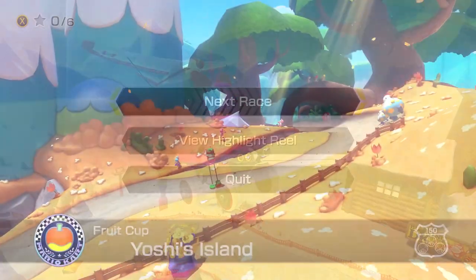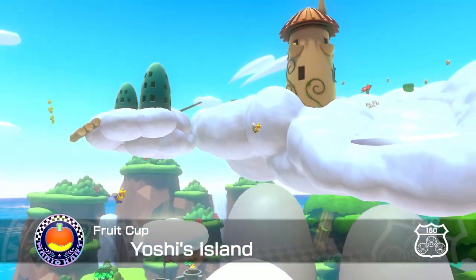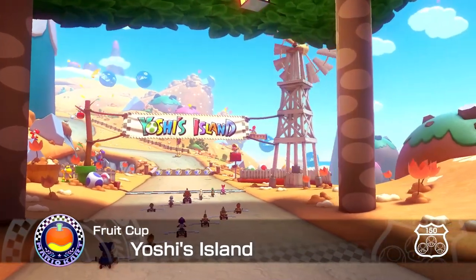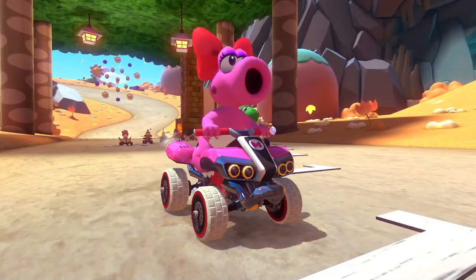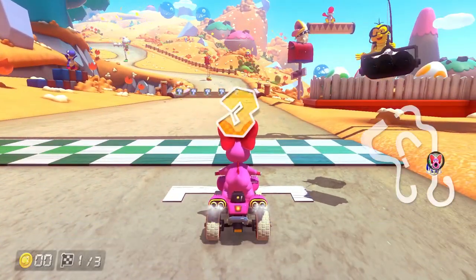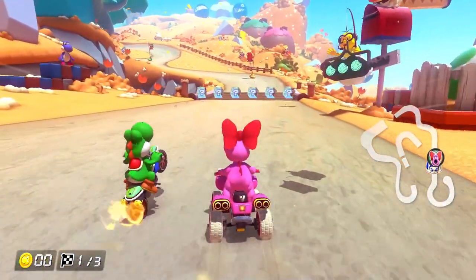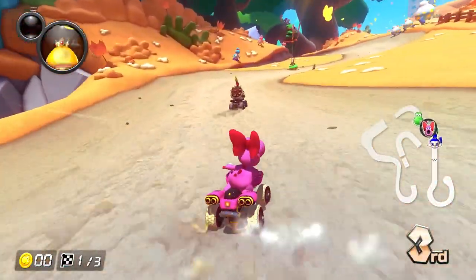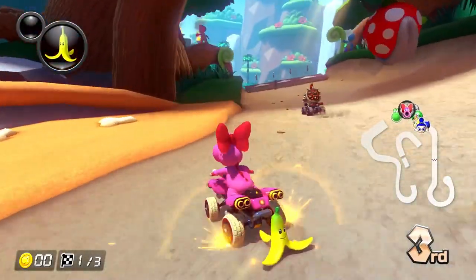Our final race is a brand new track — Yoshi's Island! This looks so cool. Yoshi's Island is one of my favorite Mario games and I love the aesthetic. There's this giant hill with all the iconic Yoshi's Island characters, even the Shy Guys on stilts. I am so happy with this — this is going to be my favorite track of the wave for sure.